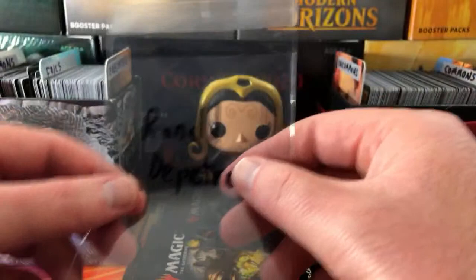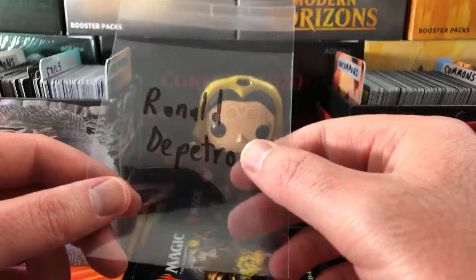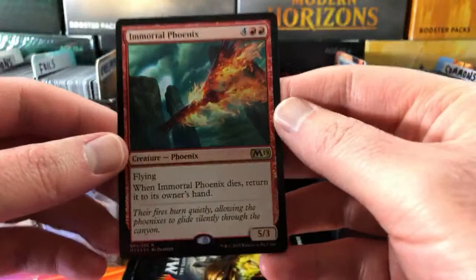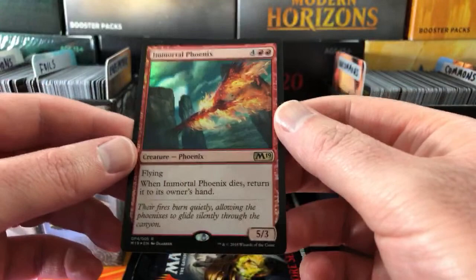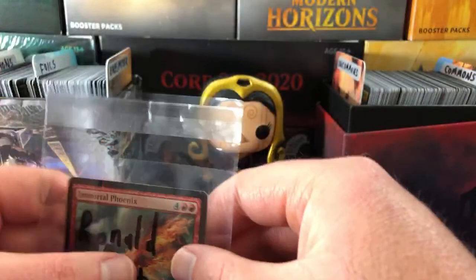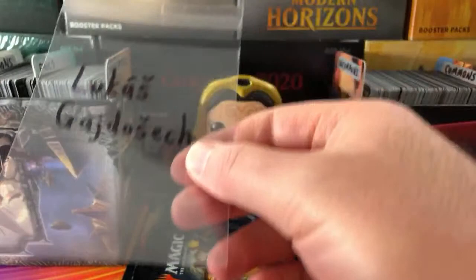Next we have Ronald DePetro. If you're not aware, Ronald has a YouTube channel - he cracks packs, goes by the name MTG Ronnie D. We'll dig in - nice foil Immortal Phoenix, rare! I think this was from the M19 gift boxes. Stay tuned for your pack opening later in the month, Ronald, and check out his YouTube channel.